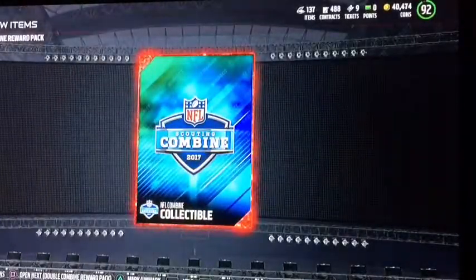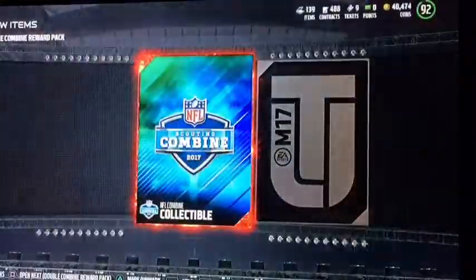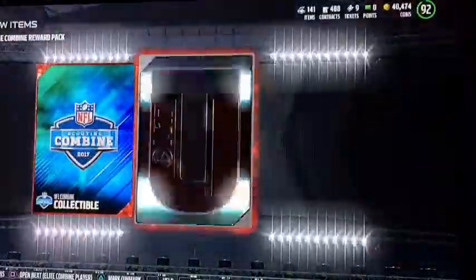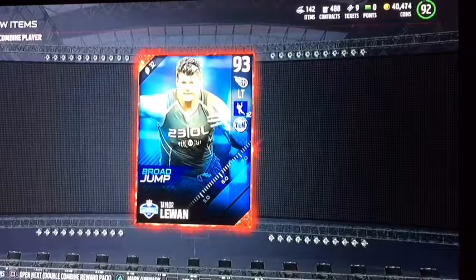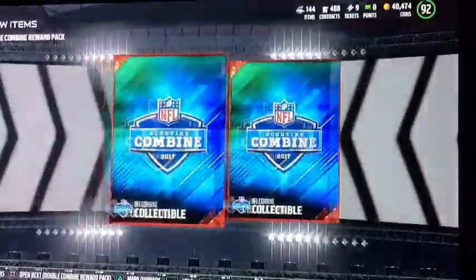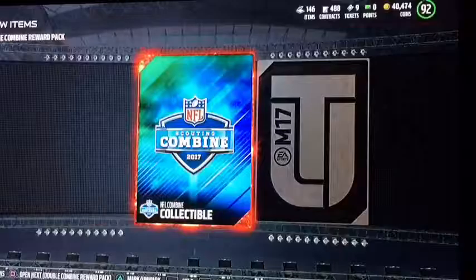I'm sorry if this pack opening isn't as good as the other ones you have seen. But we're getting into the double combine reward packs — I think it's just two combine reward packs in one. The collectible, and it's probably another collectible. I hope they're just not a bunch of collectibles. I really don't want that. Oh wait — combine players! Taylor LeJuan, 93 overall. Probably a star on my team. Did not expect that coming. But now we're getting back into the double combine reward packs, and we got an 84 Taylor LeJuan. We finally shook it up a little bit.